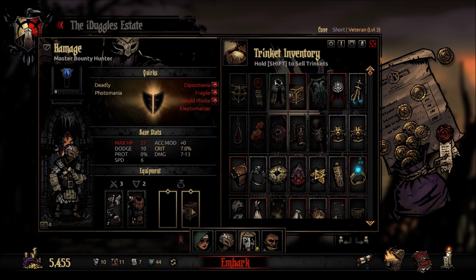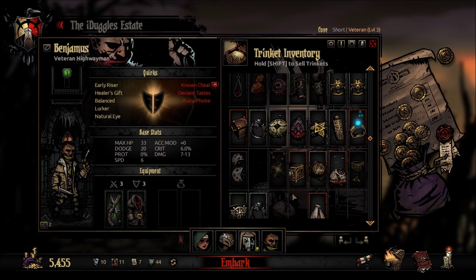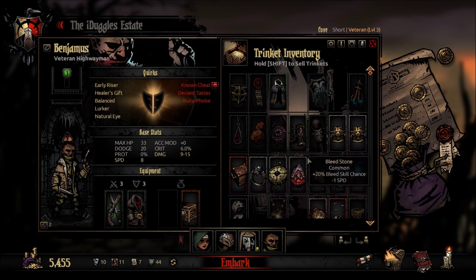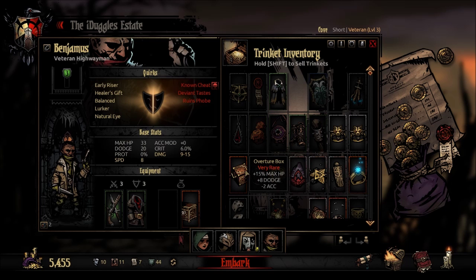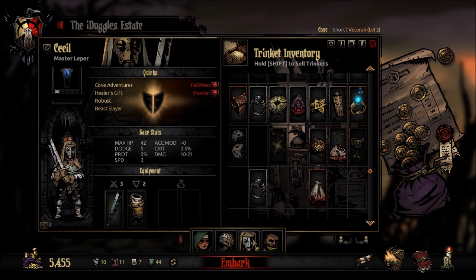For our Bounty Hunter we want all of the damage. Oh my goodness — 20% stress damage... that's not the one we want. We want this one; it's just going to do an amazing amount of damage for us here. The Cove is mostly Eldritch, I believe, so plus two speed could be the one we go with. This will kind of negate some of the stress damage you could take, so we'll go with that.